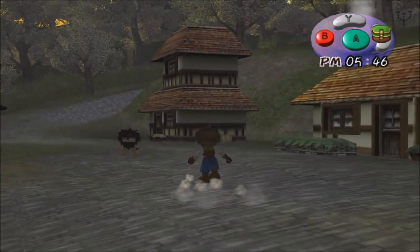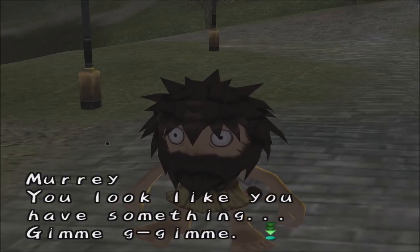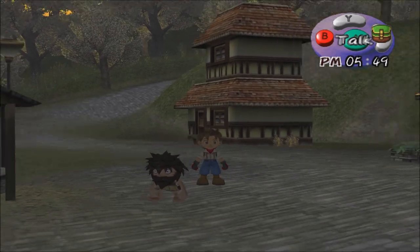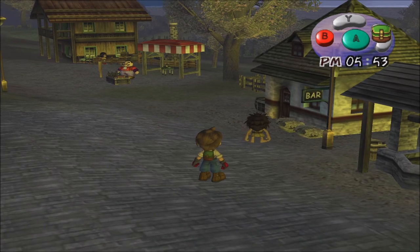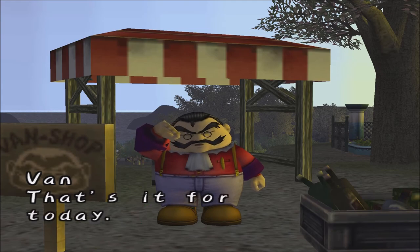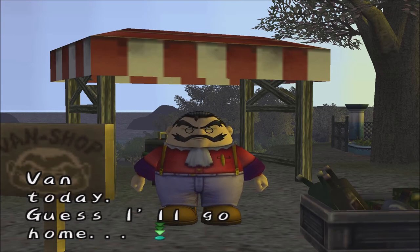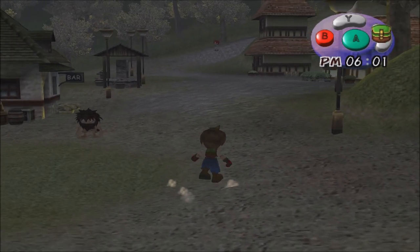This is another villager we haven't seen yet. This is Murray — he says "Gimme, gimme." He's just a homeless guy who lives here in town. Oh, well, he's closing up shop. Every time Van opens or closes his shop, you get this cutscene of him announcing that he's closing — unless you're inside.